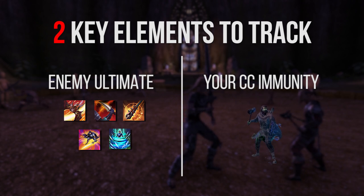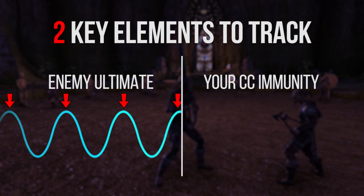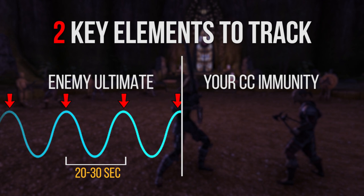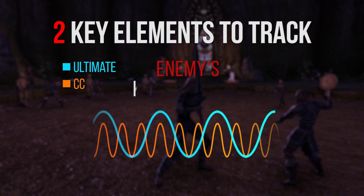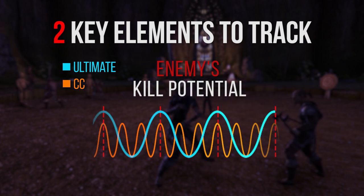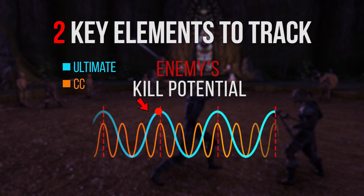CC immunity is visually shown through the white swirls at your feet. In principle, your enemy will drop their ultimate every 20 to 30 seconds — more expensive ultimates will take longer to build up. Likewise, the enemy will attempt to CC you every 7 seconds; in other words, every time you come off your 7-second CC immunity cooldown. The enemy has the most kill potential when they hit you with their ultimate and CC around the same time.